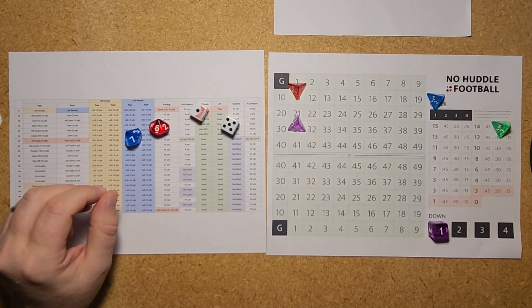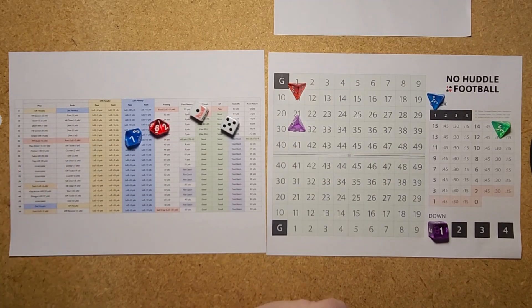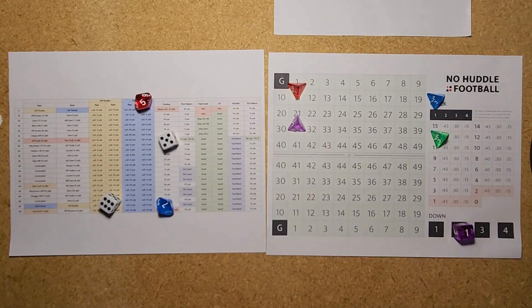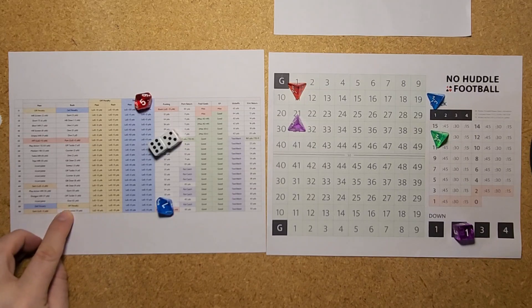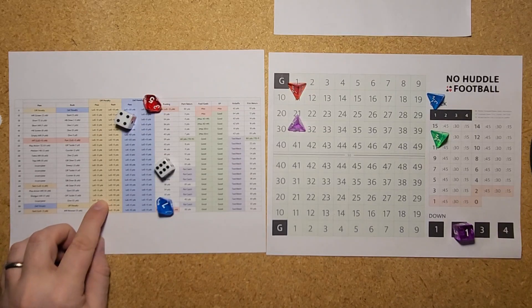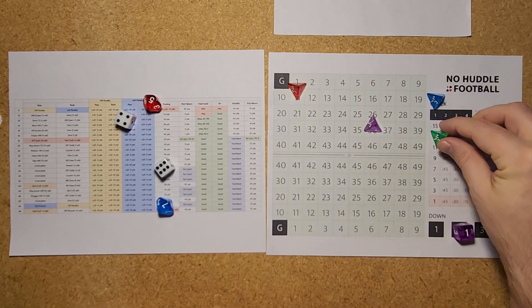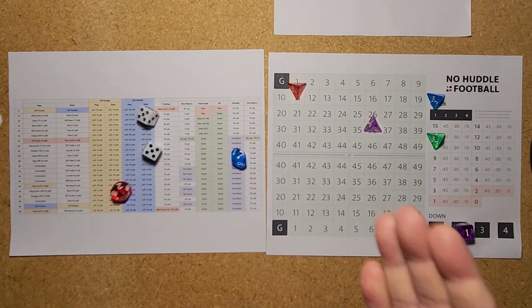A 76 is a run — their first run of the game — a dive straight up the middle for no yards. Second down and 10. A 75 is another running play, but a 56 comes up as an offensive penalty — first penalty of the game for Minnesota, a loss of 5 yards, maybe a false start, pushing them back out to the 26. Second down and 15 for the Vikings.